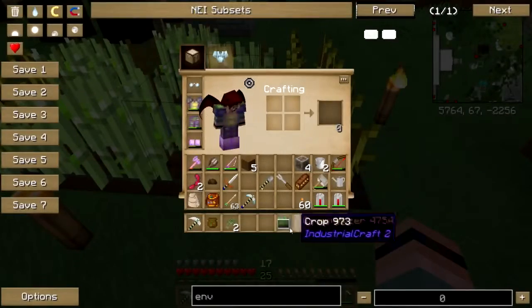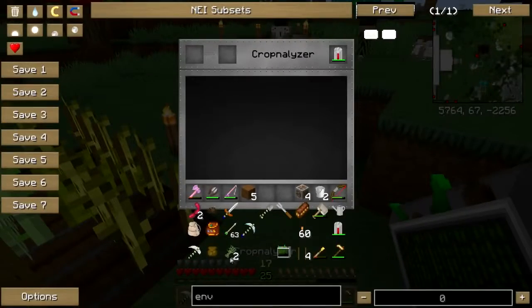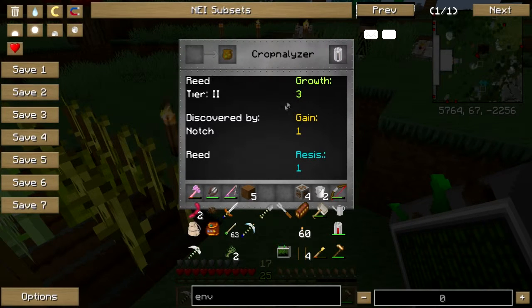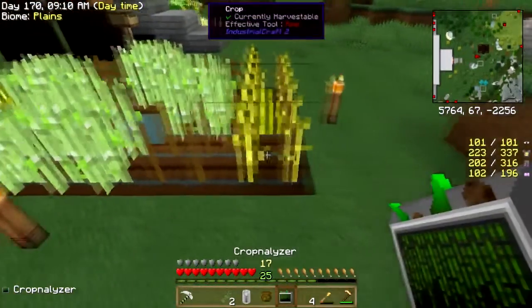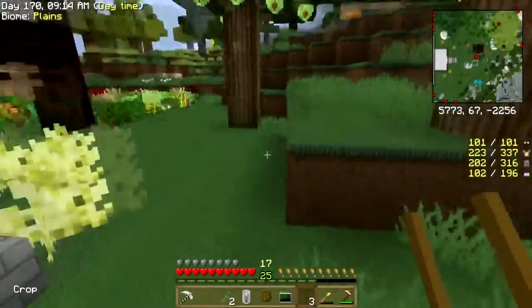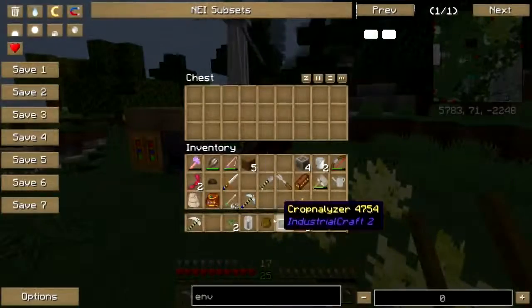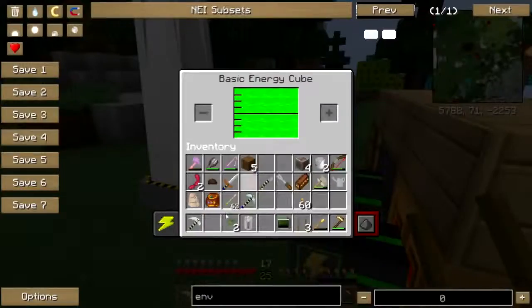All right, I've got unknown seeds. I learned with the crop nullifier you've got to feed it a battery, feed the seeds a couple of times, and yeah — these are crummy seeds. So we're going to take these seeds and feed them to the recycler because they are no better than what I've got. Let's charge that battery back up.